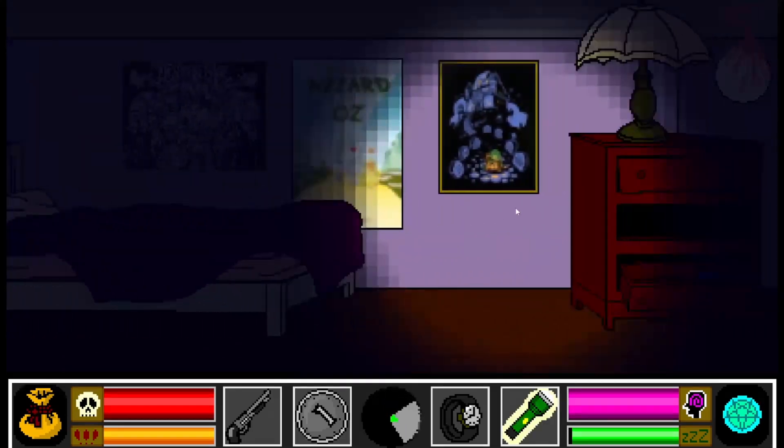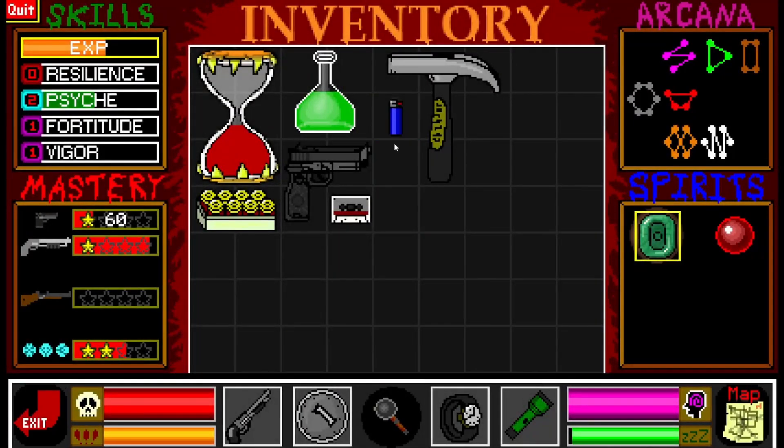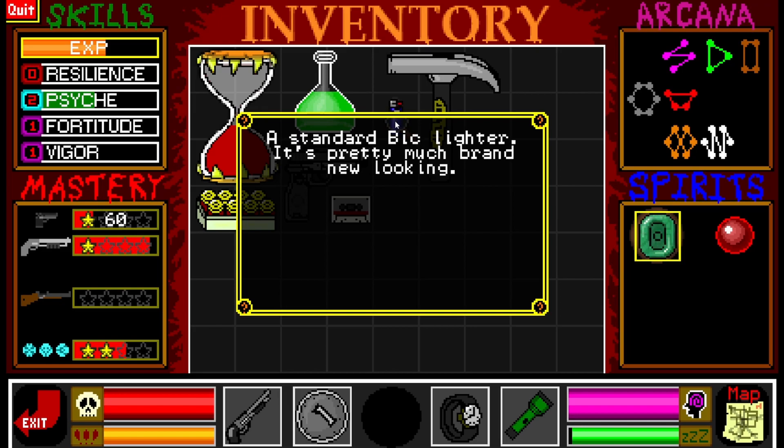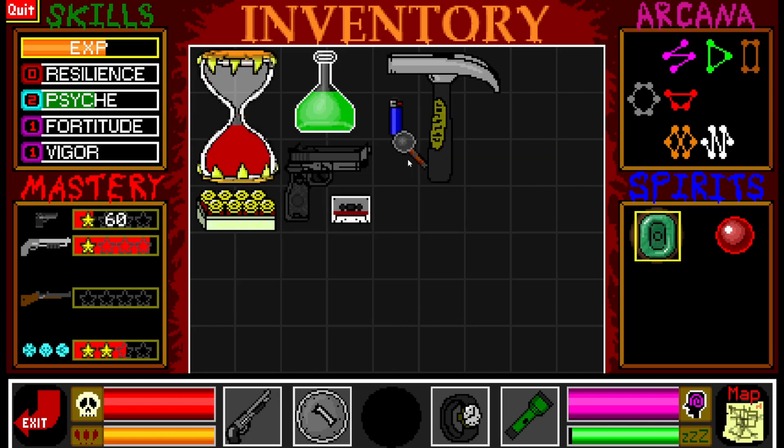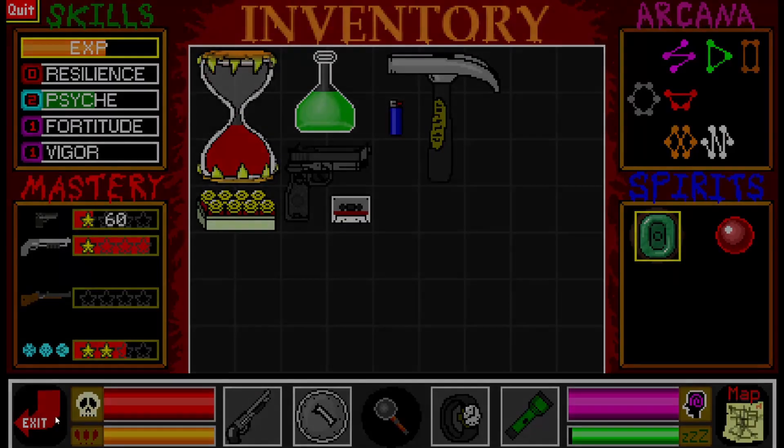Go back and investigate real quick while we can. Close the door. A lighter! A lighter! Standard Bic lighter - it's pretty much brand new looking. We can light the candles for a seance, as well as maybe the candles in the dining room just for basic light.